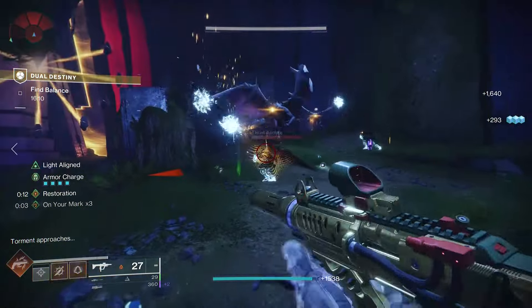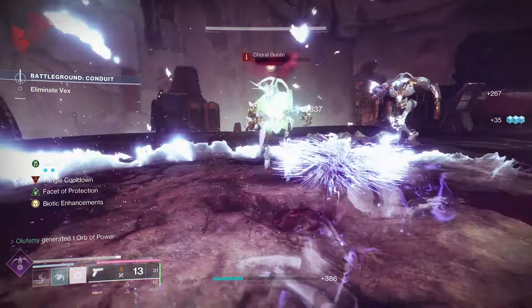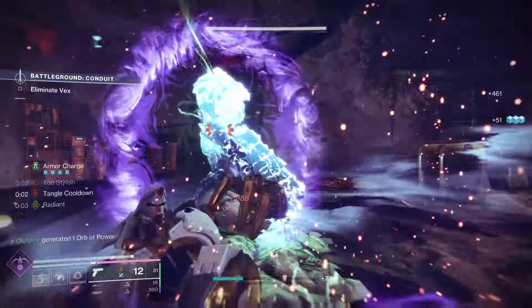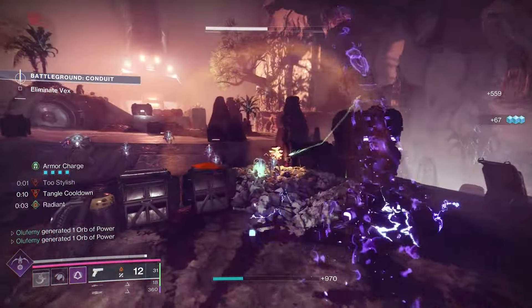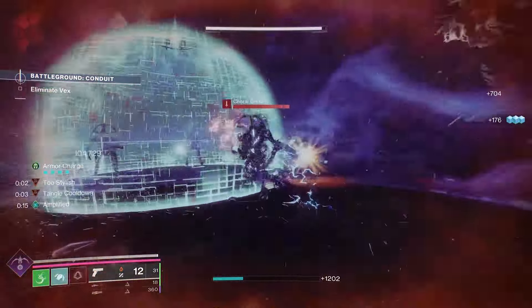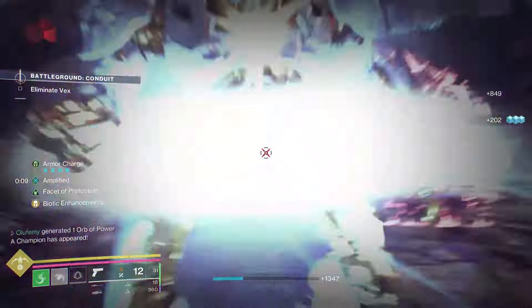Moving on to the very popular Prismatic version of this build — I'm not going to spend too much time here since a lot of people were using this even before the ignition mod came out. We'll be using the exotic class item with Spirit of Caliban combined with either Spirit of Synthoceps or Spirit of the Assassin. Synthoceps is great because too many times I've jumped into a bunch of enemies, punched once, and died before I could punch twice.